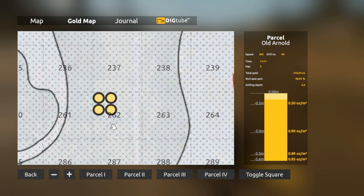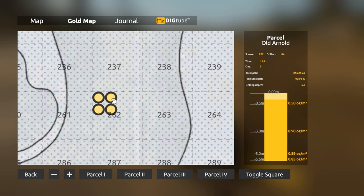You can also zoom in to see what each little quadrant of the hole is. There are four holes because this is the PC version. You can actually click on one of these and it'll change the area shown. You'll see here it's way less gold, but that's only for that little circle area of that square — rich spot 100%.